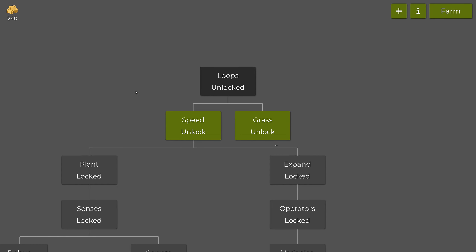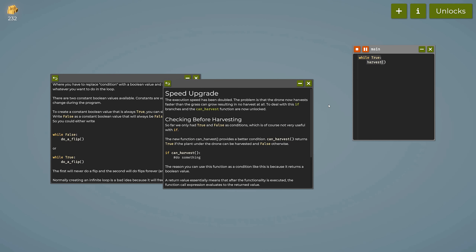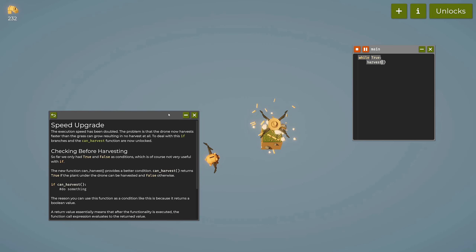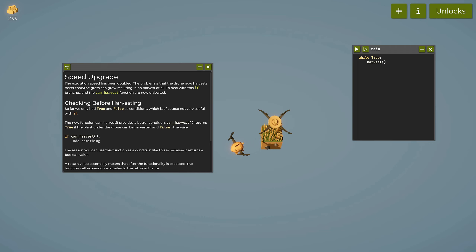Next upgrade increases the speed of the drone — we can see it harvests much faster now. But we're not getting any hay because it's harvesting before the grass is ready. The documentation confirms: 'the execution speed has been doubled; the drone now harvests faster than the grass can grow, resulting in no harvest at all.' To deal with this, if-branches and the can_harvest function are now unlocked.